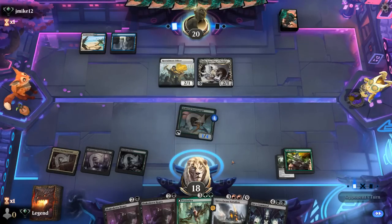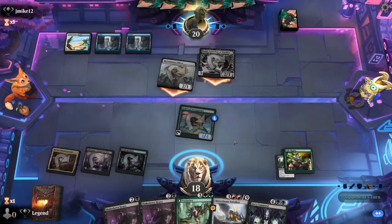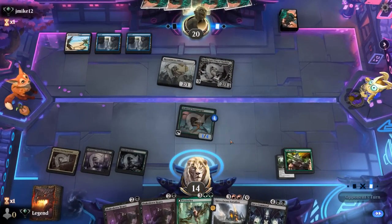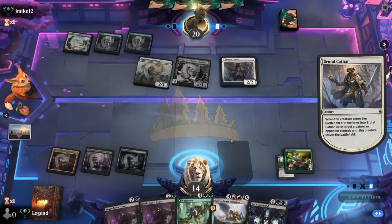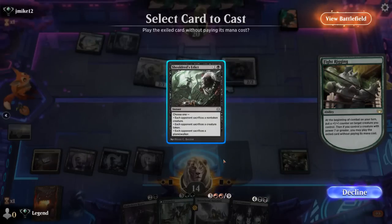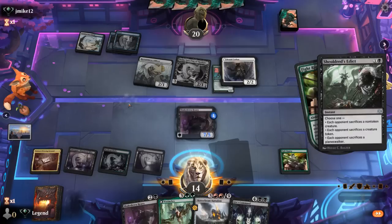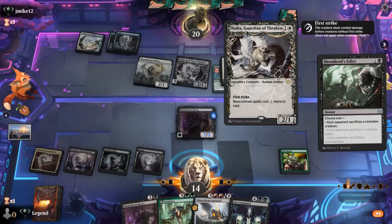We could have also gone for a land since we might want to cast Vorinclex at some point. We take 4, then a Brutal Cathar goes for Scrabgorger — that's alright. We hit our land drop, play Shakedown Heavy, get our free Shieldroth's Edict, and we can pay for the Thalia tax. Even though it's free, we still have to pay one extra mana because of Thalia. We'll see if they have another Cathar to keep attacking.